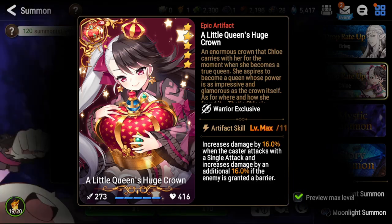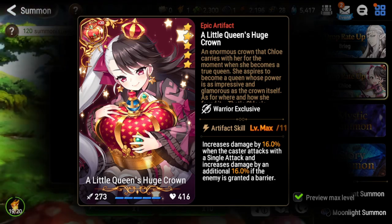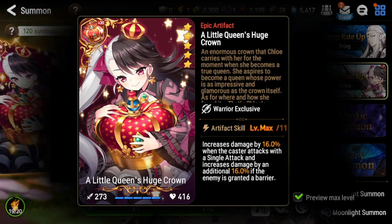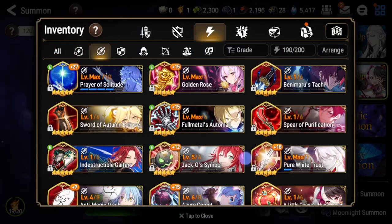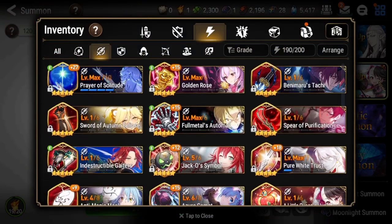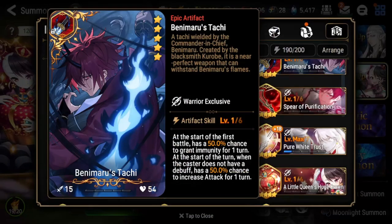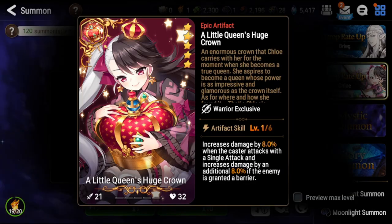Chloe's artifact, Little Queen's Huge Crown, gives a single target damage increase and deals more damage if the enemy has a barrier — pretty good on Arunka, but otherwise you won't really need it. It's a damage-boosting artifact, so you can always use a different one like Symbol of Unity. Warriors have a ton of artifact options: Prayer of Solitude, Golden Rose, Benmar's Tachi. I don't really think this is worth buying with powder, though if you pull copies it's a decent artifact for Arunka or units that deal with barriers.